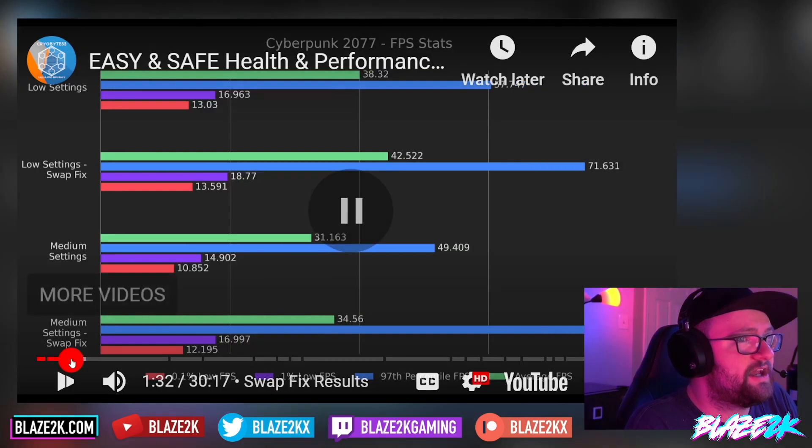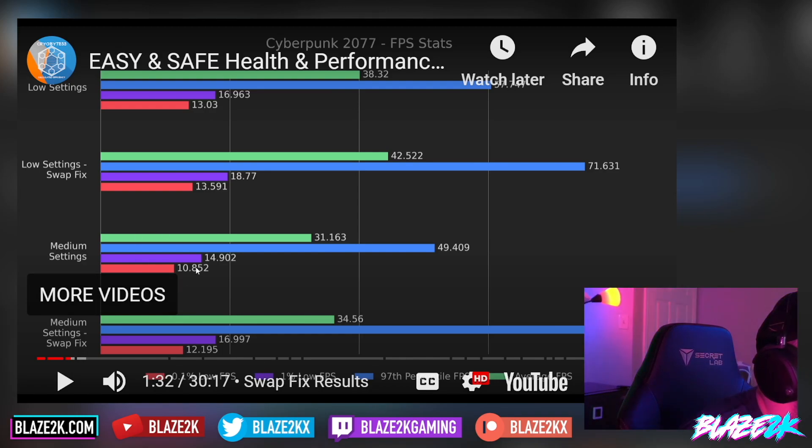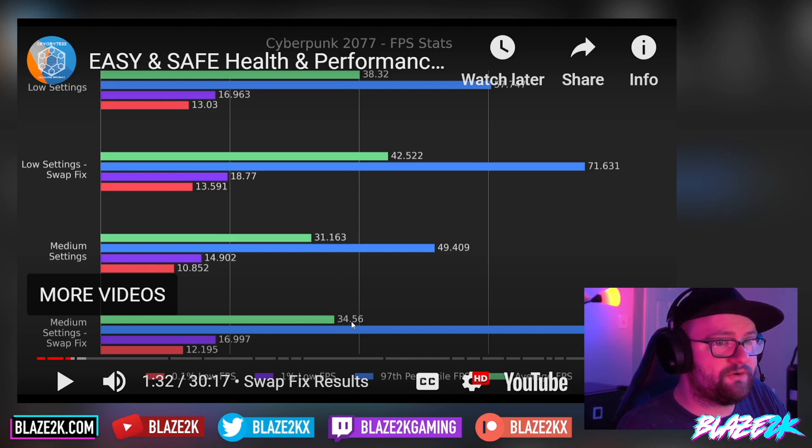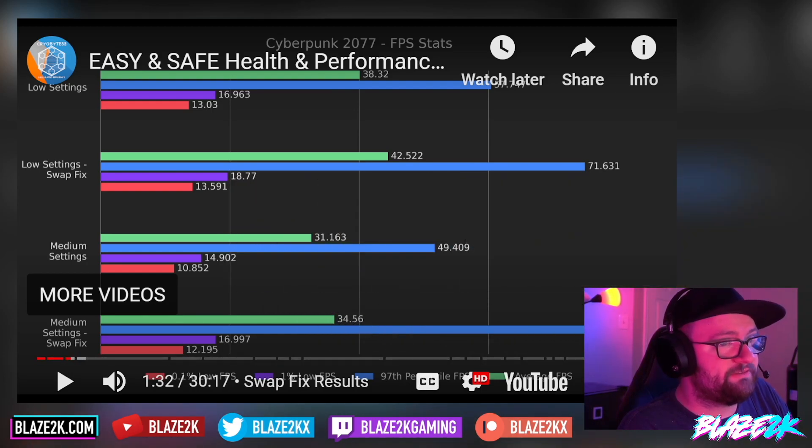Let's check Cyberpunk — with medium settings, before the fix he was getting 31 frames a second, and with the fix he's getting 34 on average. If you look at the 97th percentile FPS, he's getting 76 with the fix and 49 without the fix. So these are big increases.